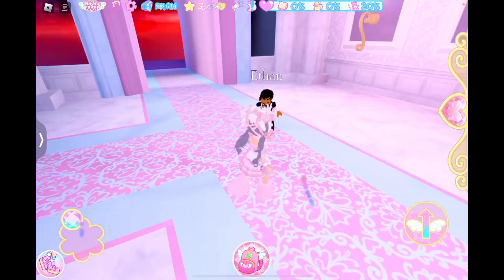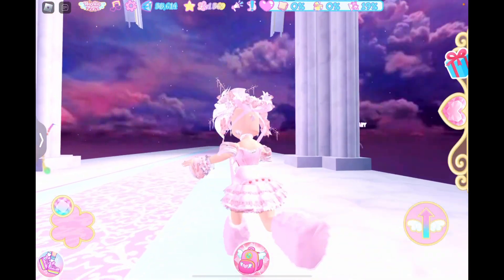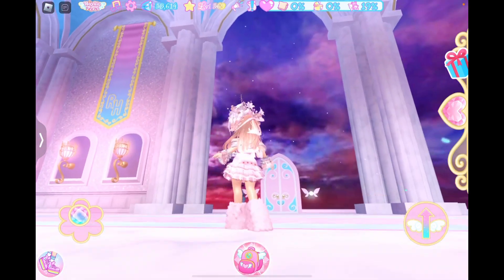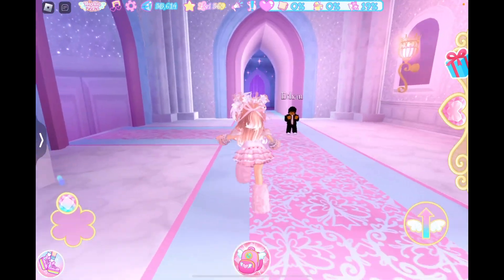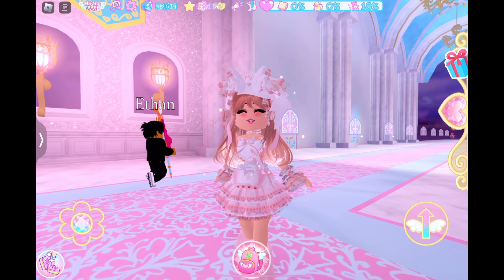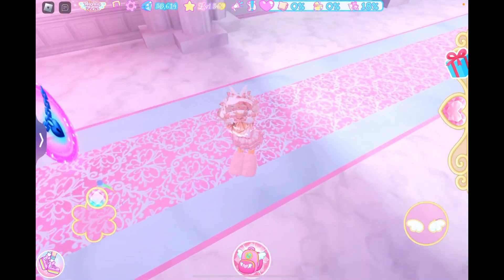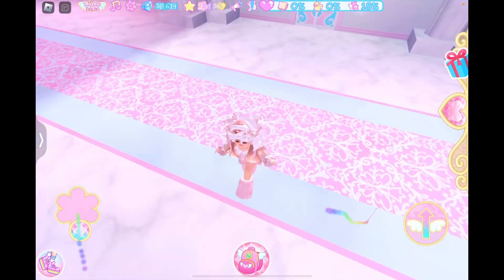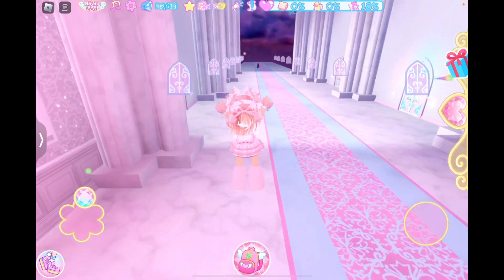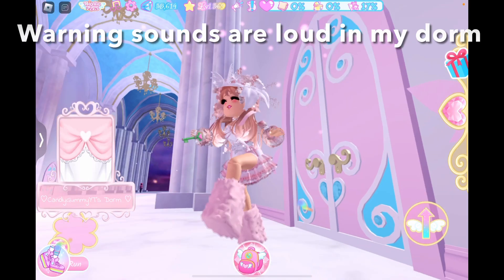Since we've never seen this version of the castle dorms before, let's check them out. My hair isn't floating and things aren't loading - now I'm bald. Okay, I can see hair now. I'm pretty sure the outer space item is from our dorm furniture and should still be loading. We've seen the castle dorms before, but never like this version of them - I think they're getting new updates. I'm not sure if this pink rug corresponds to Valentine's Day or if it's just going to be here all year.